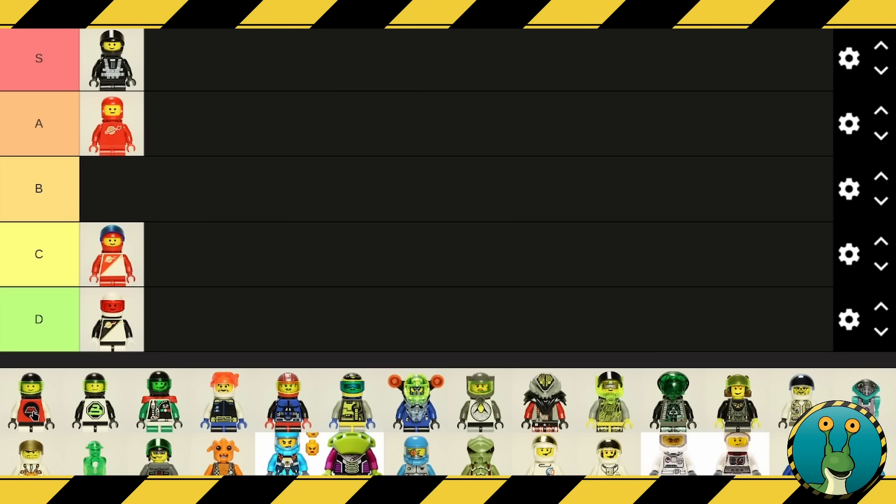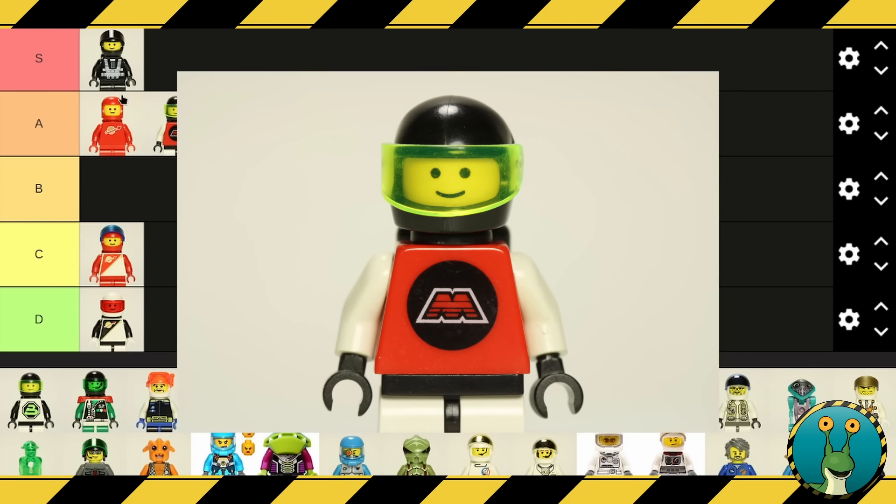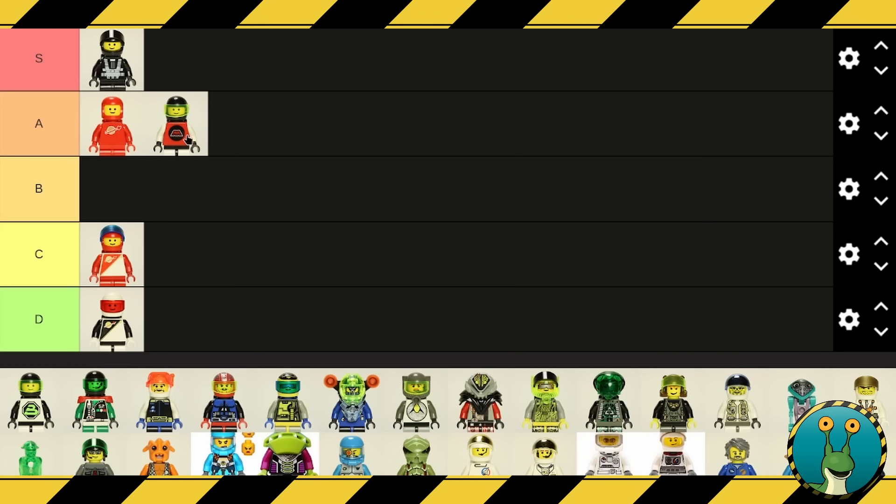The next one is Emtron. The Emtron design shares a lot of similarities with the original classic smiley minifigure in that it's a basic design — pretty dorky with just the logo on the chest. It seems very minimalist as well. I don't think it quite hits the same heights as the classic minifigure though, so I'm going to put it in B tier. There is some really stiff competition coming up in the nineties. B tier is a good, respectable minifigure. Once you start getting C and below, that's when you start seeing minifigures that could be better.